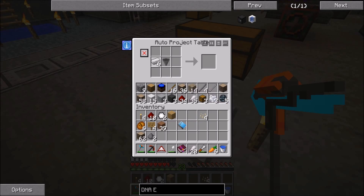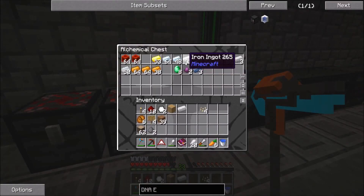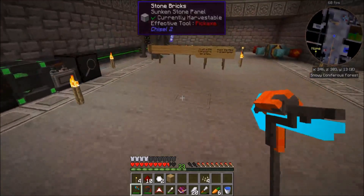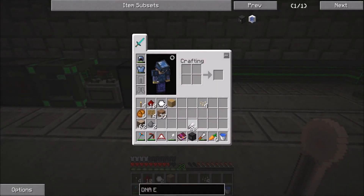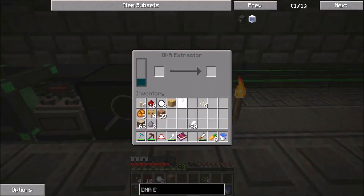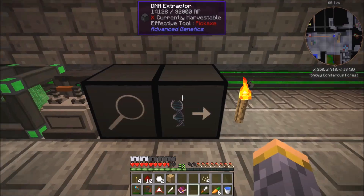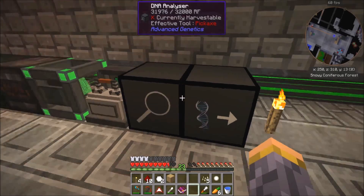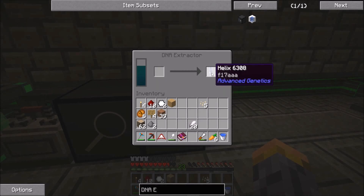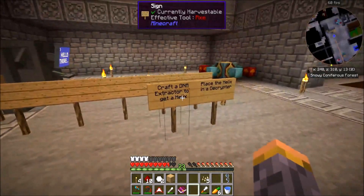Let me make a hopper, put it in the middle, and arrange the iron around it — looks like I'm missing one. Learn to count! There we go — now we've got the DNA extractor. Let me put that down. I need to get a cell and put it in here. I've never actually done this, I just researched the steps. We've got a cell in — and it'll give us a helix. All right, so we've done that.